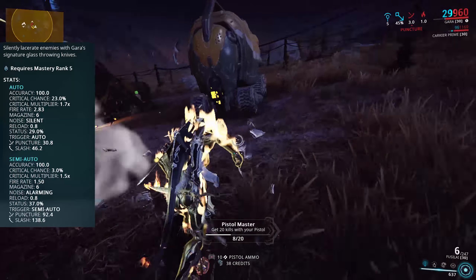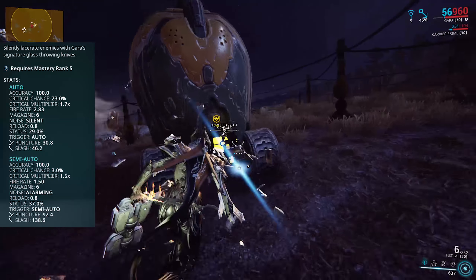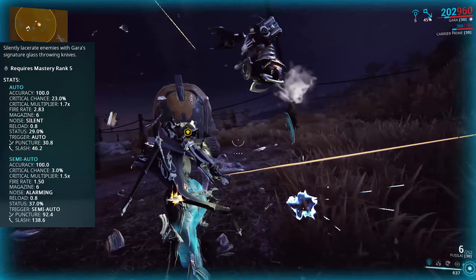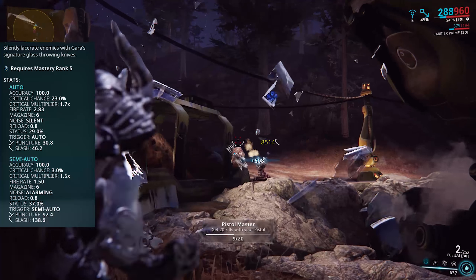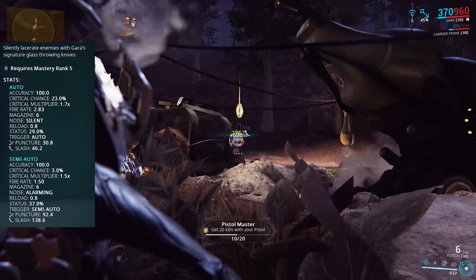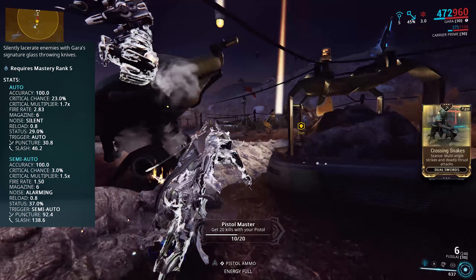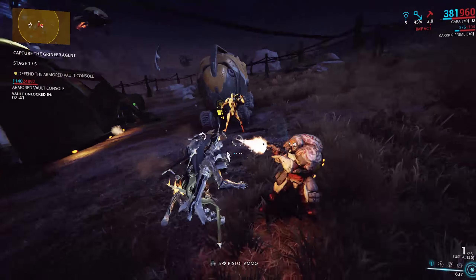Combine that with the fantastic crit chance of 23% and a 1.7x critical damage multiplier, and you have a weapon which, when paired with the fantastic secondary prime crit mods, is going to crit reliably and strongly. Then there's also a 29% status chance to take into account, which makes a status build work as well. Crit plus status is always a good combination to pull off, especially if you're running corrosive.